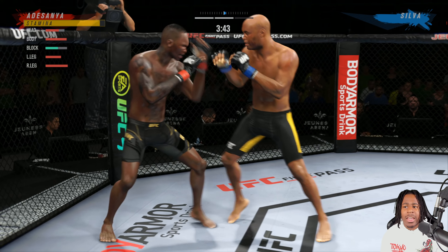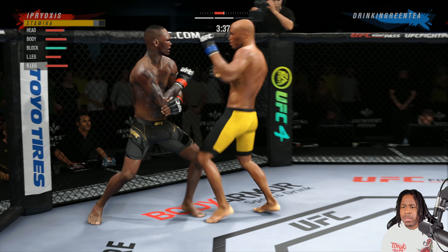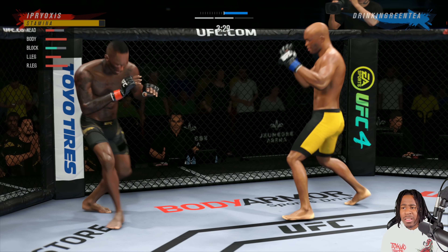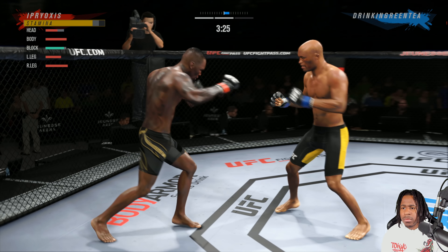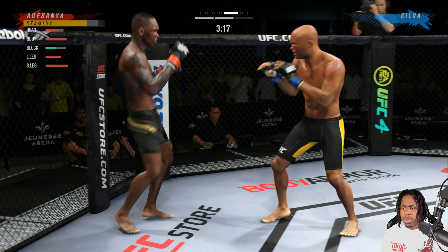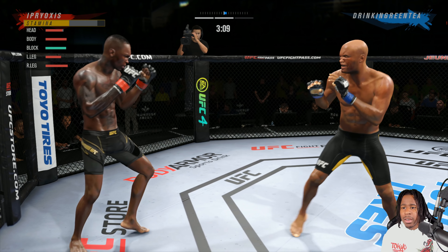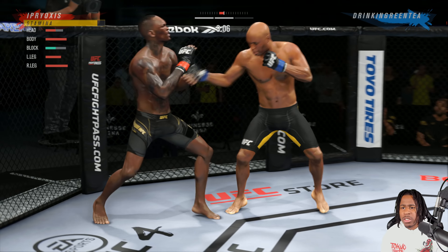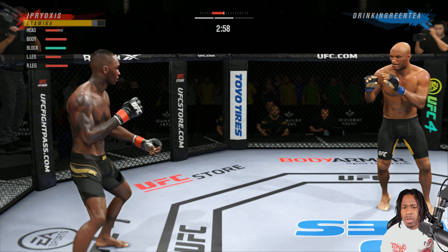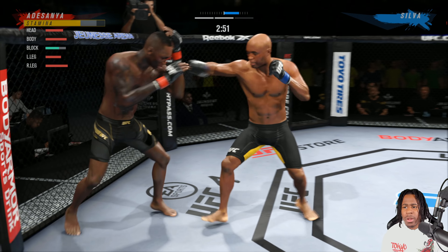That's a punish right there — he can't block it. There we go, that's a nice high kick. Go low kick faint, push him back. Cross — pushing back again. That frustrates people. We go with the high kick, then go ahead with the low kick. I'm just playing the kickboxing game.